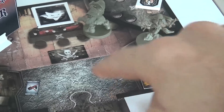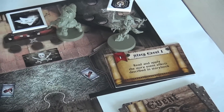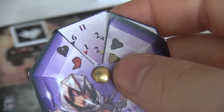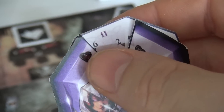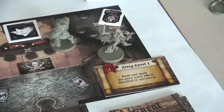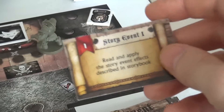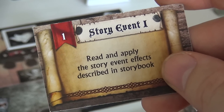She has moved four and then dashed, which used one of her two actions. She still has another action because she gets to do two at level two — although she only gets to do one attack. She has six hit points and two skills: dagger mastery and thievery. She has now entered the story event area. Whenever somebody enters here, you interrupt their turn to apply the story event described in the storybook.